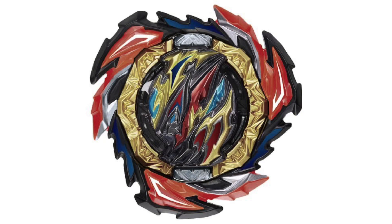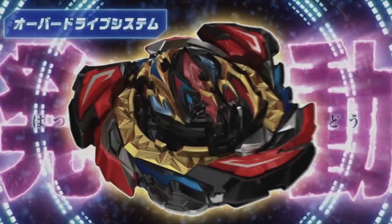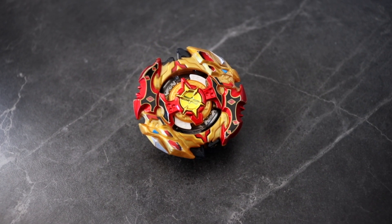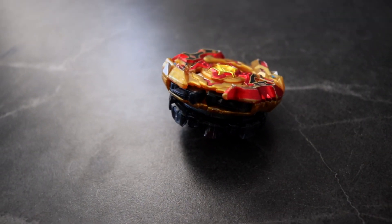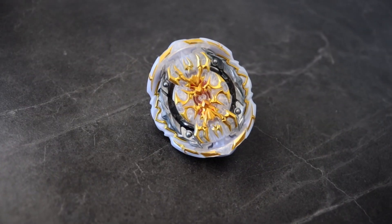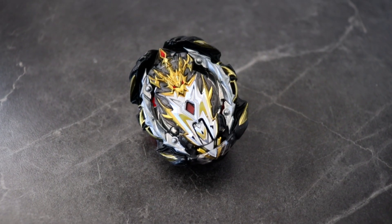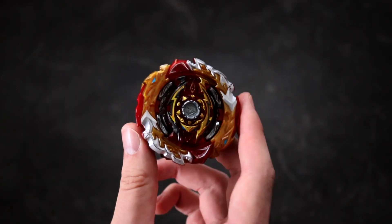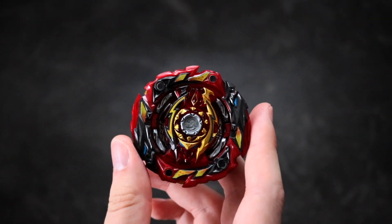So, Dangerous Belial. It has the Burst Stopper system, which is very similar to the Burst Lock system from the Cho-Z Spriggan or other Cho-Z Beyblades. Speaking of Burst Lock, there's also the Infinite Lock system from Genesis and Apocalypse. We've also had the Burst Stopper system from World Spriggan, which worked pretty well — but for Dangerous Belial, I think we just have to wait and see how that's going to work out.